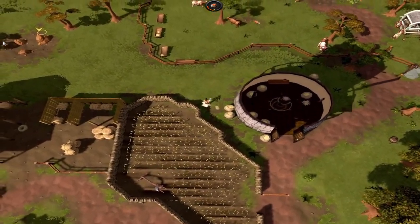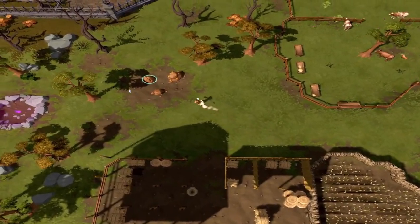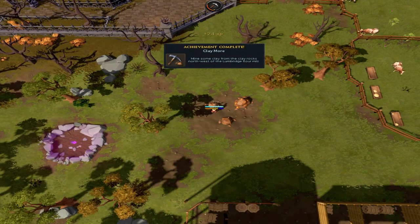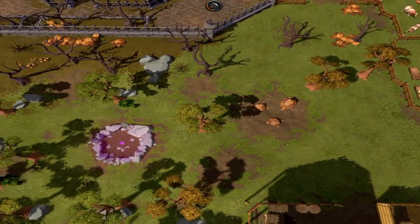Next, head to the clay mine, which is just a little bit to the northwest. Players can get about 3 or 4 clay here, so don't worry about getting just one — you'll want to get several.